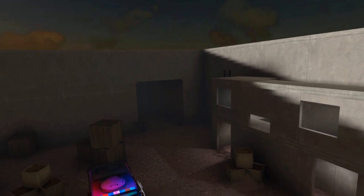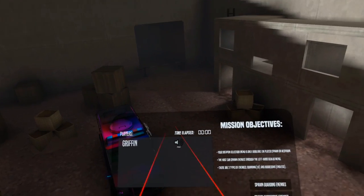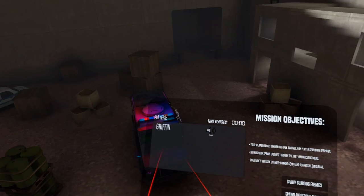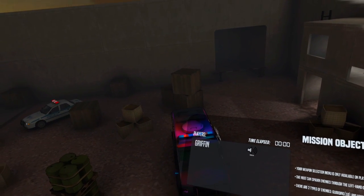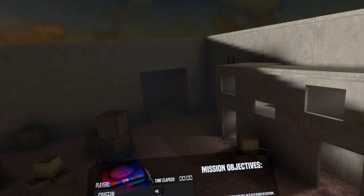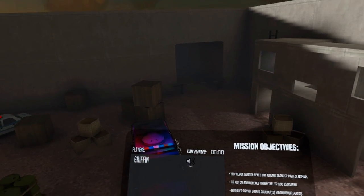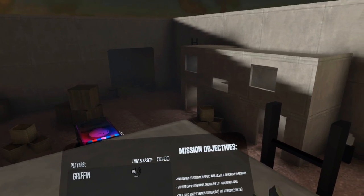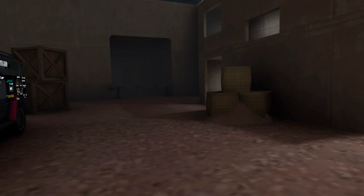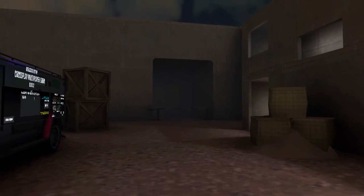One last tip: if you ever get lost, pressing the menu button opens a screen where you'll find a map button. Pressing that opens the map showing where you are, where your mission objective is, and how to get there. This screen also shows your mission objectives, which vary depending on the mission. One more thing: you take no fall damage in this game — use that information wisely.